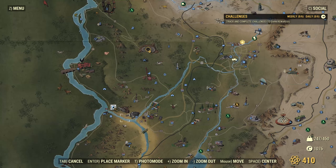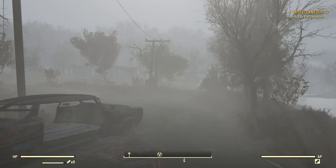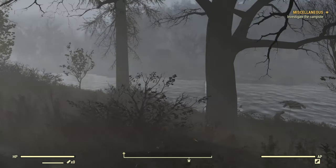Let's get back to the Black Mountain Ordnance Works. It's a foggy day here. We're going to head right into the guardhouse first.